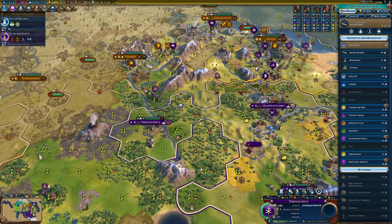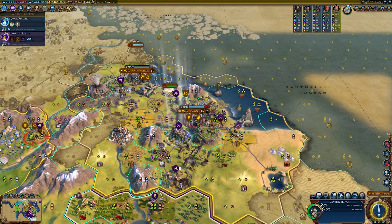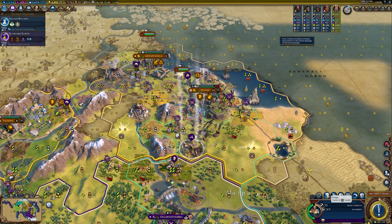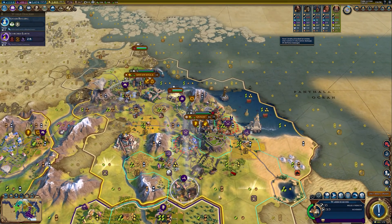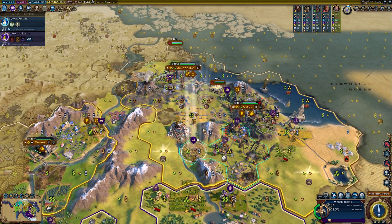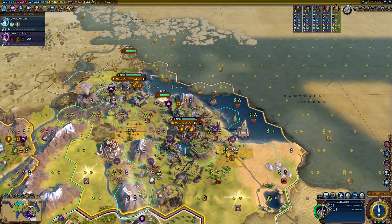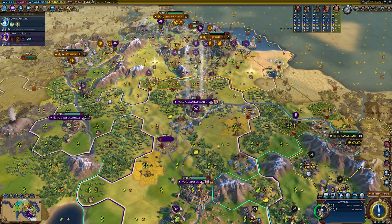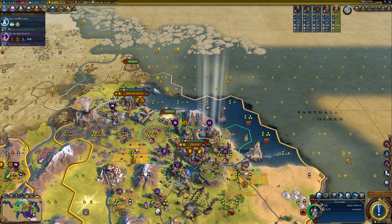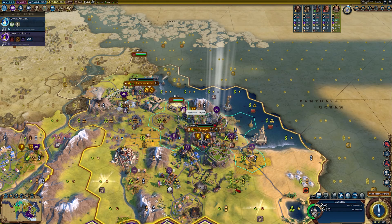We should probably work on housing here — we'll get a granary. We could do pretty good damage on this city. I need to get other siege weapons. We don't need to pillage for any more health — this guy is really weak. I could send him over there to try to kill that cultist or something.